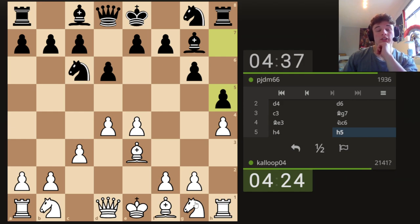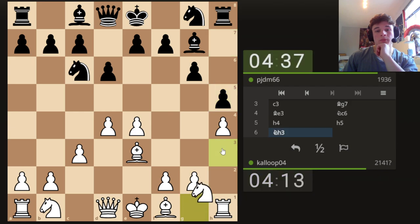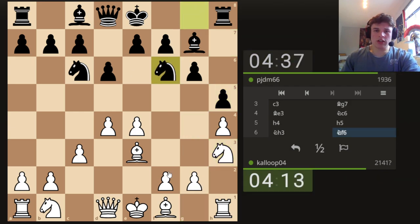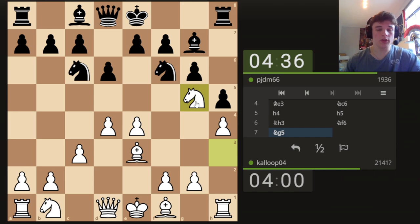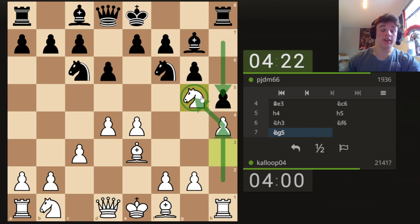So he goes H5 as expected. I'd like to put the Knight on G5. However, if we go through F3, then Bishop to G4 is kind of annoying. So I'd like to go through H3, because Bishop G4 can just be met with F3. Although we could also just play Knight to G5 because that defends the E-pawn. So I'm going to do that. The reason why H4, H5 is good for us now is because the G5 square is accessible to our Knight, because he can't play H6, and it's defended by our pawn on H4.